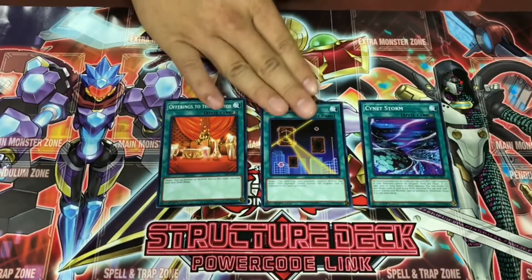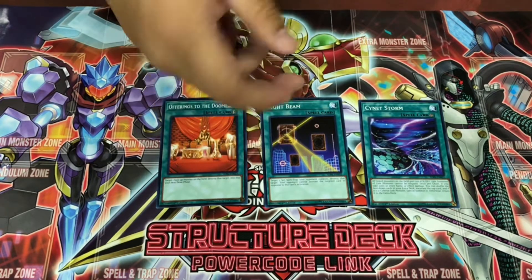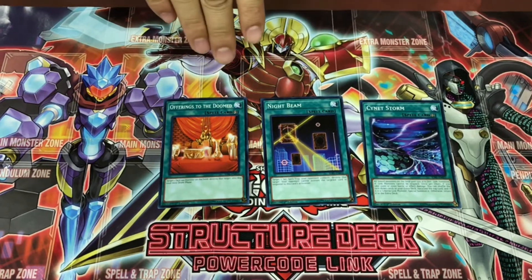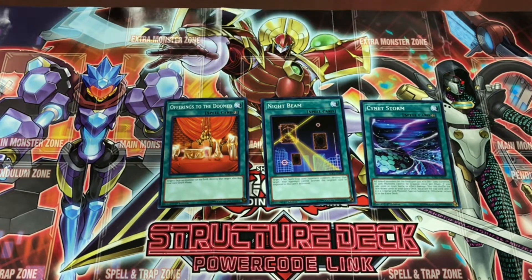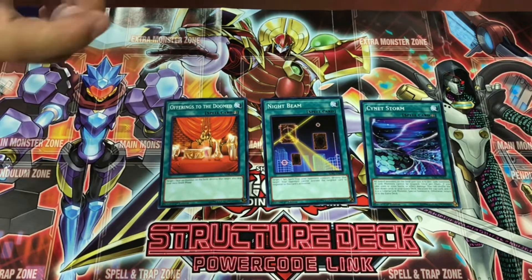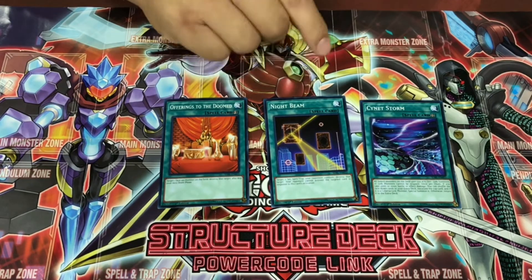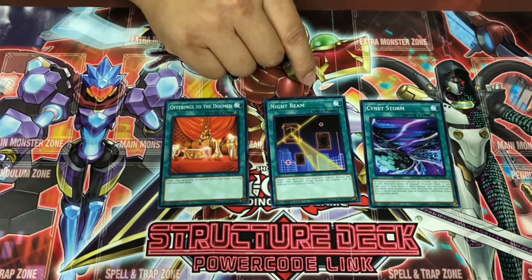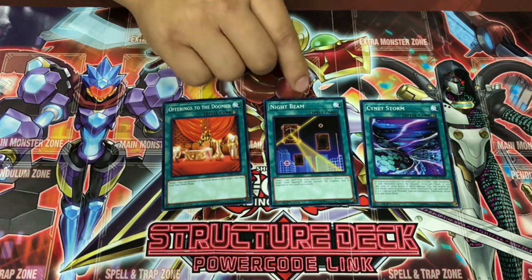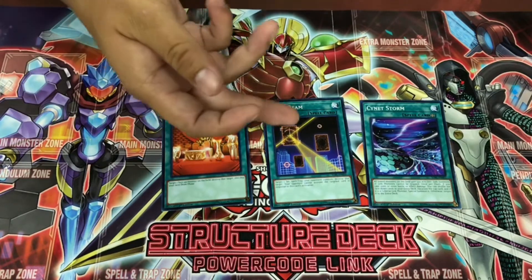Night Beam — this is a tech card. What this card allows you to do is: once you activate it, you target a card from the spell or trap field and Mystical Space Typhoon it — destroy it. What's special about this card effect is that the card you target won't be able to chain in response to the activation. So the fact that this also got reprinted makes it one of the good reprints in this deck.